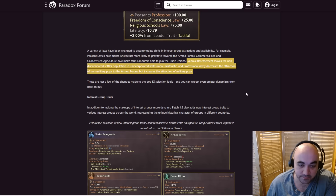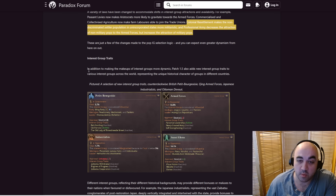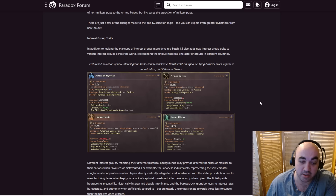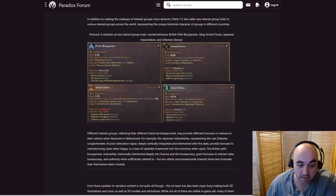Interest group traits: in addition to making the makeups of interest groups more dynamic, patch 1.5 also adds new interest group traits to various interest groups across the world, representing the unique historical character of different countries. The old lady of Threadneedle Street, civil service, the unique armed forces of Qing, the unique industrialists of Japan, the Petit Bourgeoisie of the UK which is probably over-tuned, the Sunni Ulema which gives more conversion, the armed forces modifier which gives minus military goods costs — just interesting to note these things, but we've talked about them quite a bit already.